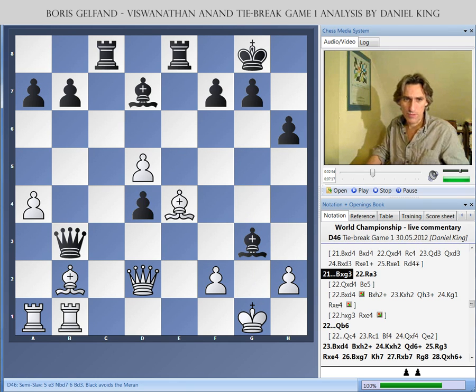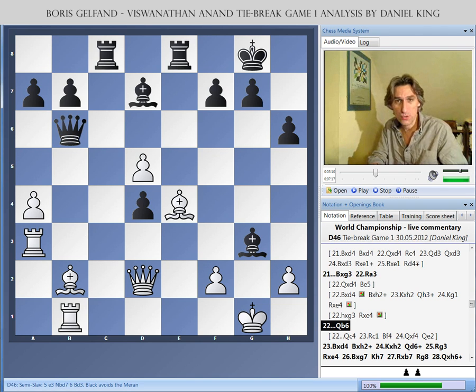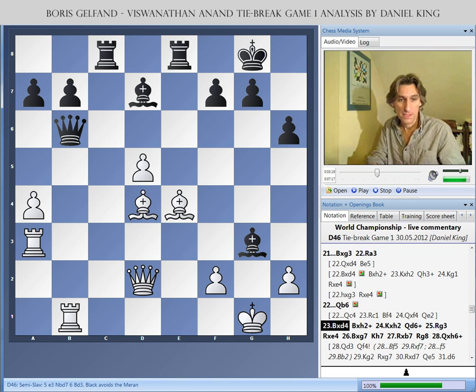After Bg3, we thought Anand was going to win this game — suddenly it looked fantastic for black. But the moves came thick and fast. Gelfand responded with Rg3. Qc4 is an interesting move, but white is probably still okay. Anand chose Qb6, and we still thought Anand was doing well. Remember, if the bishop is taken, then you can take this bishop. Gelfand played Bd4, so again the black queen is attacked.